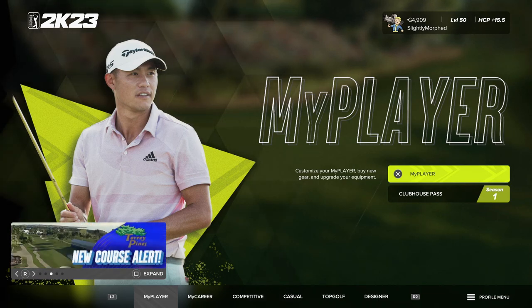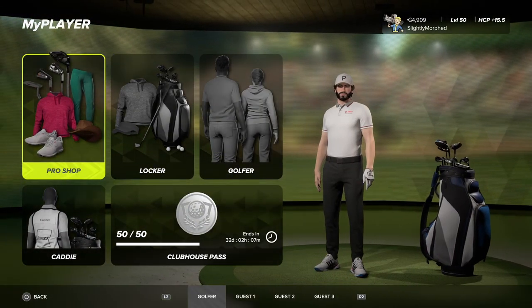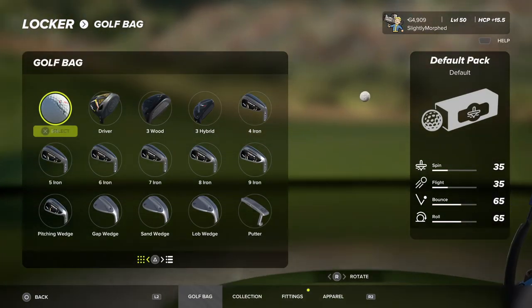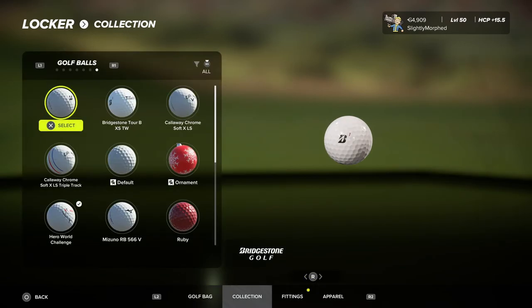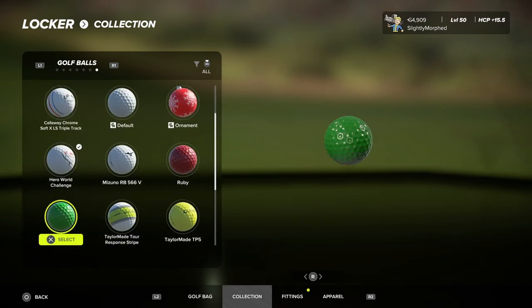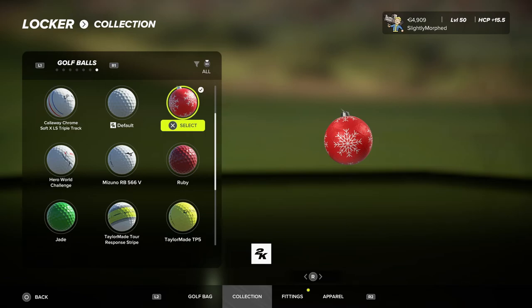Welcome back to PGA Tour 2K23 and we're going to be playing Torrey Pines South. We're going to change our appearance because they have released Christmas stuff. I don't like Christmas, I'm not a holiday person, but I said screw it, we'll go with the festivities. You can buy this ruby, this ornament ball, a ruby and a jade — red and green. I'll put the ornament on.